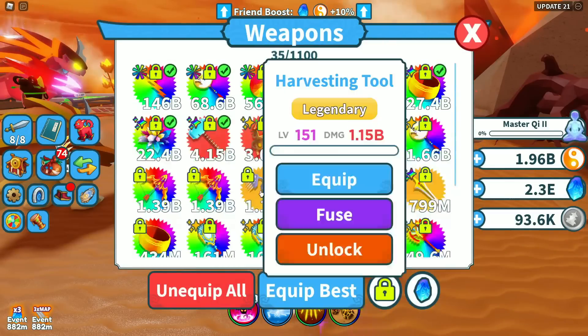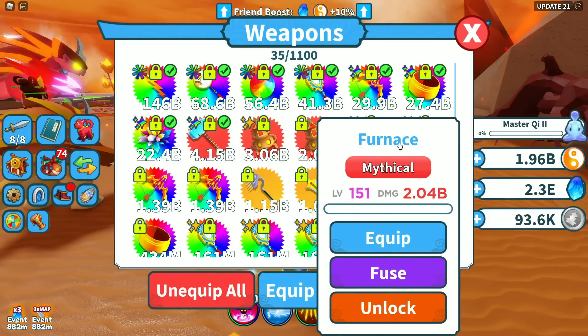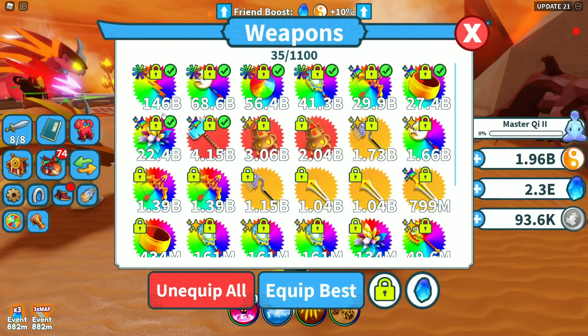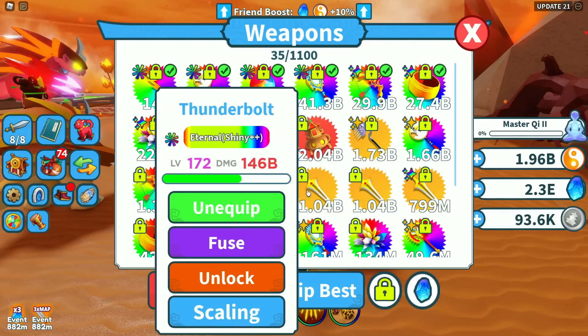I have hatched the regular legendary — it's a tool at 1.15 billion. I've also gotten a shiny form at 1.73 billion. I've gotten the mythical which is a furnace — it literally is a furnace, it's hysterical — at 2.04 billion, and I've gotten a shiny mythical form at 3.06 billion. So those two are shown here for you.